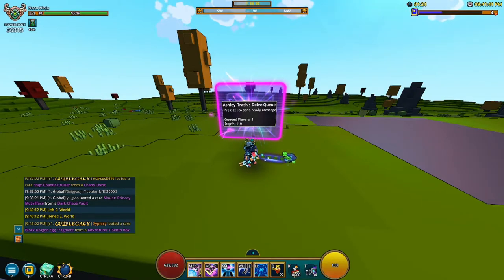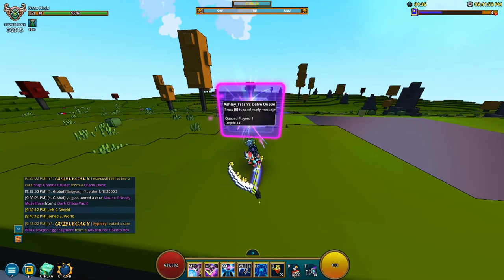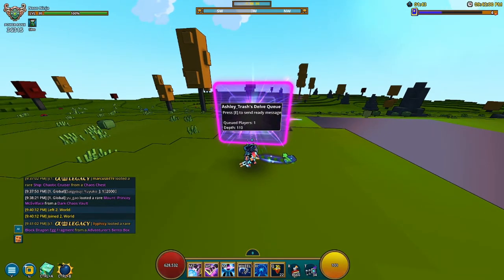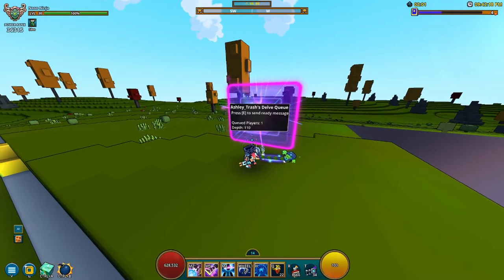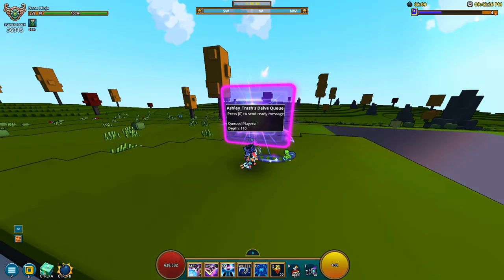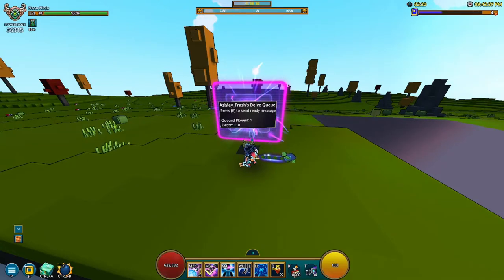With the checklist I'm about to give you, you want to use an alt account. Let's say there's a memento you need at depth 111. You grab your alt account, finish floor 110, and then both your alt and your main will be able to do 111. Your alt puts down the portal at 111, your main goes in, then you remove the alt and finish it with your main. If you get the memento, great — if not, your alt can redo 111 while your main moves up to 112.